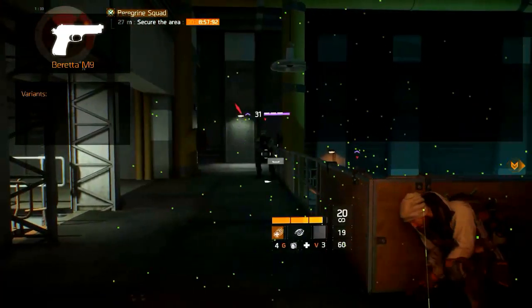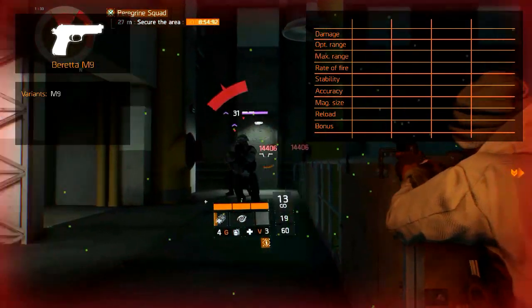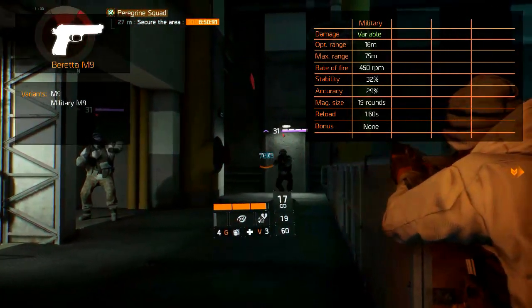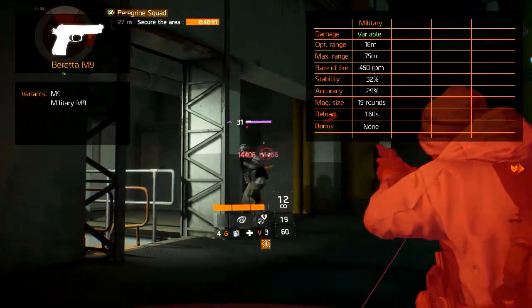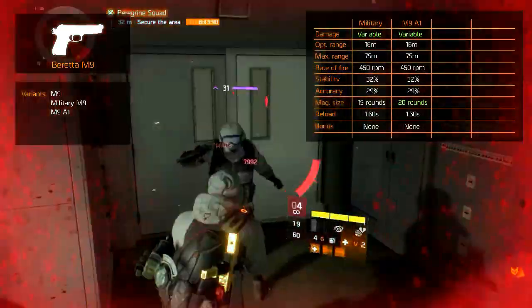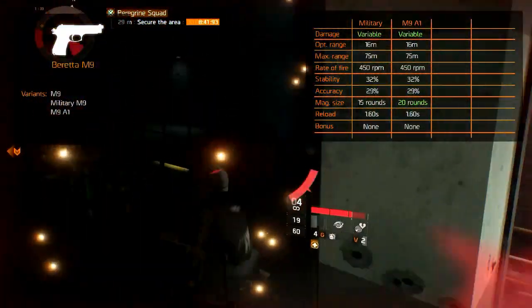There are 5 variants including the standard. Next to the standard there is the Military M9, which remains statistically similar to the standard variant. There is also the M9A1, which has no different statistics except for a larger magazine capacity of 20 rounds per clip.